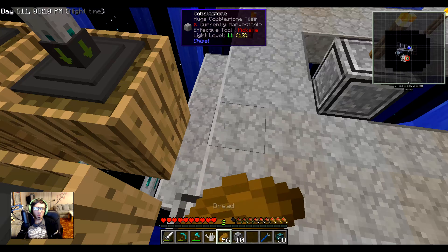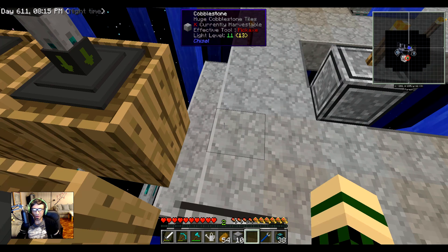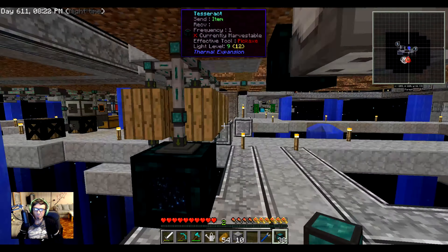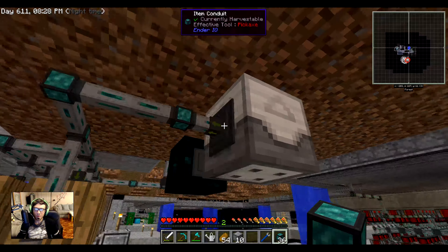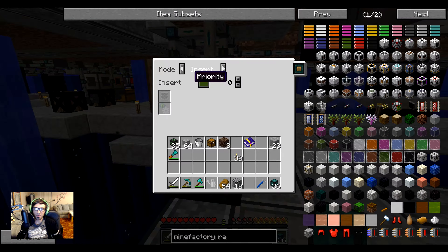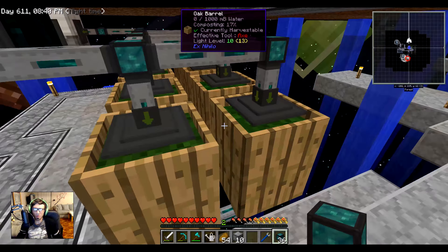I should also set it up so that saplings circle back around to the planter. Let's actually get that set — it should have higher priority before the tesseract so it makes sure to fill up with saplings first. I hope it will only route saplings back.